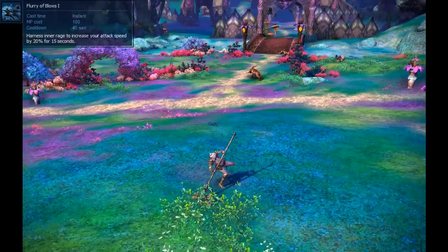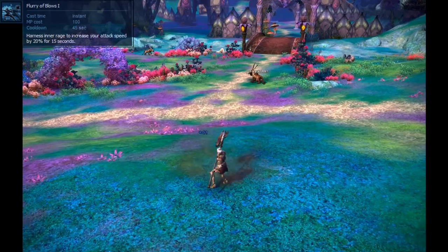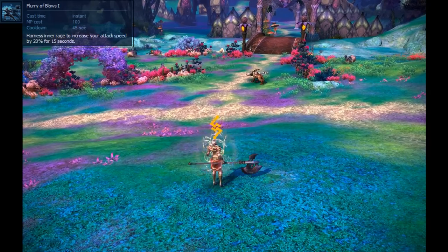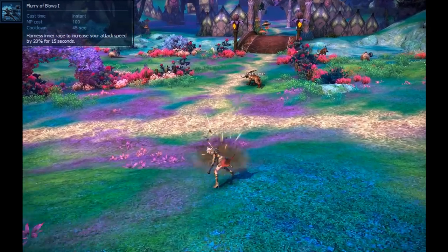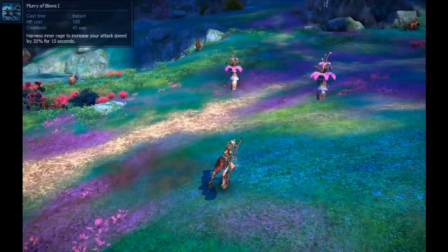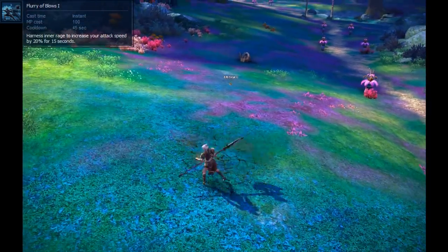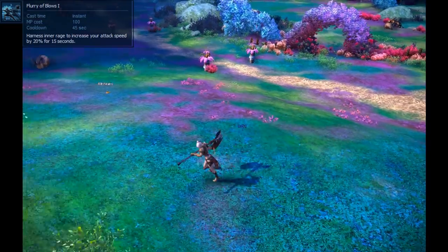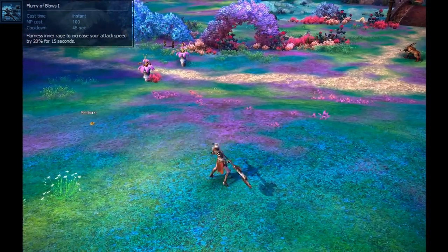The second-to-last skill I'll cover is called Flurry of Blows. This is an attack speed increase skill that essentially increases the animation speed of all your attacks. It's important to note that attack speed and charge speed are different, so this will not affect how fast you charge Thunderstrike, Cyclone, or your other charge skills. It will, however, affect how fast you carry through with the swing, as well as your other instant spells like Staggering Blow, Flatten, or your auto-attacks.